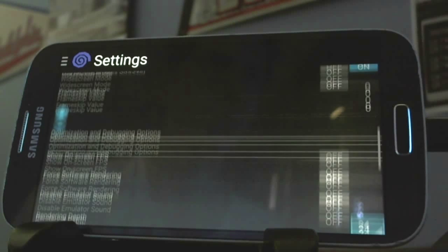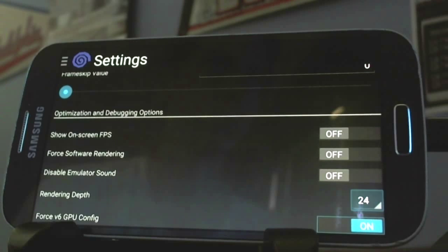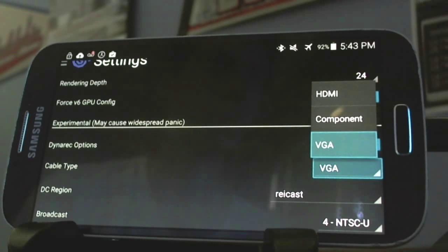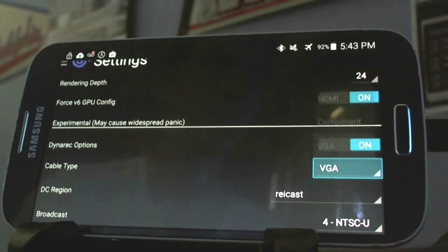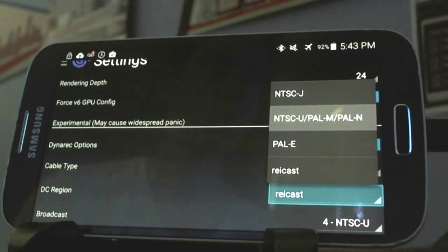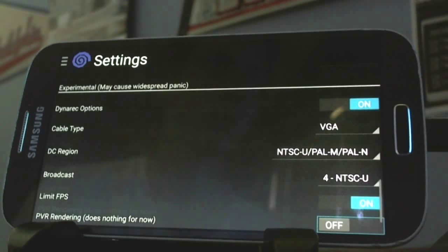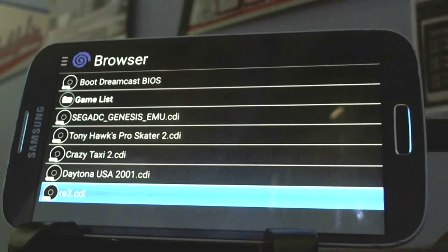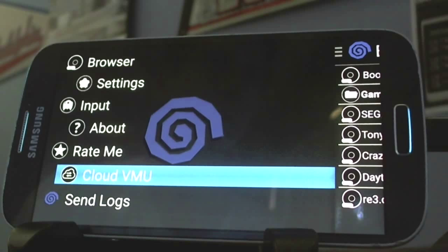Scrolling down, you'll see more familiar settings, but then you'll also come to some experimental settings. More familiar settings — GPU, et cetera. But look at this: you can change the cable type here, the type of signal that the hardware would send out. You can actually change that. There are also Dreamcast region options that you can change, PVR rendering — all that stuff. It's really user-intuitive.